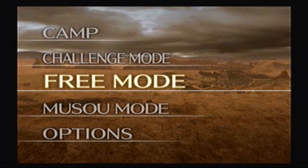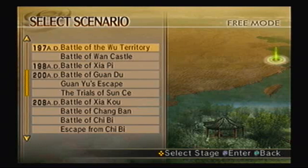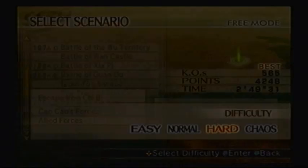Hey everybody, the Banga's back! Welcome to Part 78 of Let's Play Dynasty Warriors 5, brought to you by GameAnyone.com. Alright, this fourth weapon is for Guan Ping of Shu. To get his weapon, you go to Escape from Chervi, play under the allied forces, and of course play as Guan Ping. So let's get started!